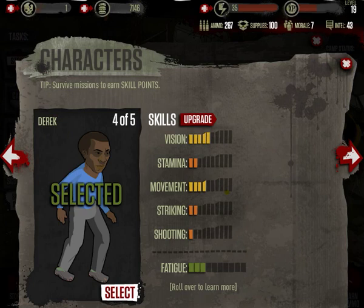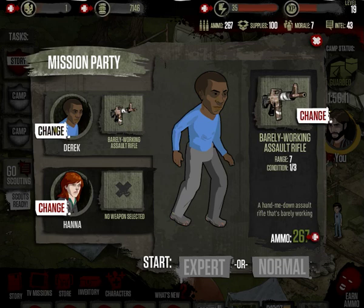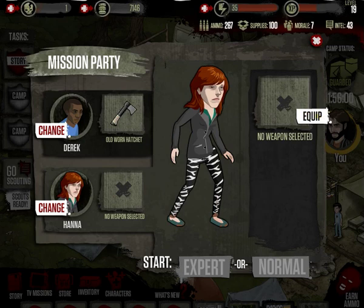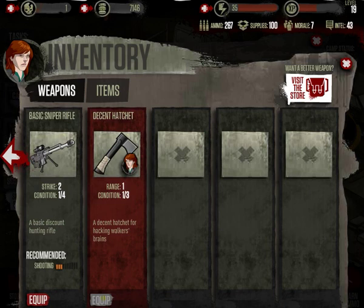We don't need guns for this mission, so let's go ahead and change the weapon. I'm going to change to a hatchet for this guy, and for the female character let's get her another hatchet as well. The other thing you might want to consider is the weapon condition — it doesn't really matter unless it's a favorite item of yours.